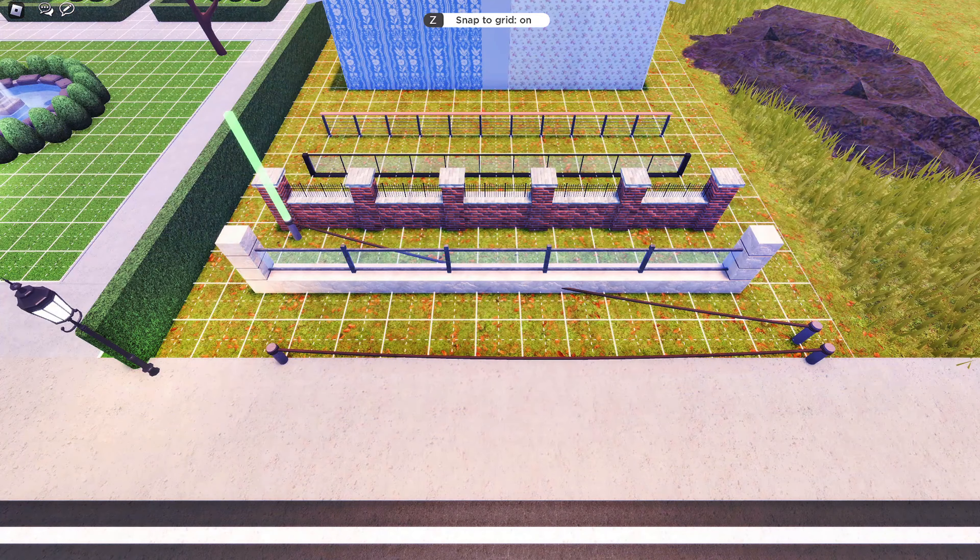You can now disable the snap to grid for fences and wall trims in build mode. This feature will help make builds more unique. I especially like using this fence with the snap to grid disabled — I have a feeling we are going to see this feature a lot more in future builds, especially for telephone lines and poles.